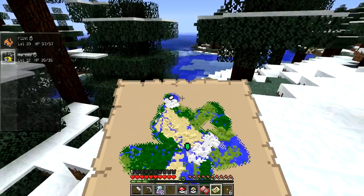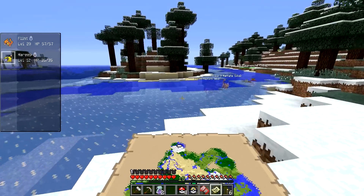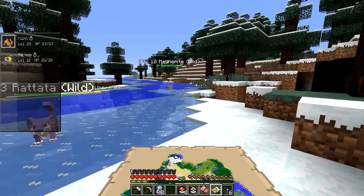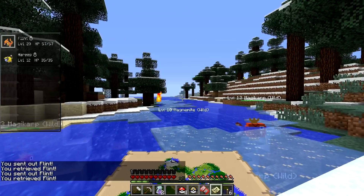Poliwhirl. Is that a sea I see? I see a sea. I see Rattatas, I see Magnemites. You know what Magnemites mean — easy iron. No, come back, I want easy iron. Damn it.